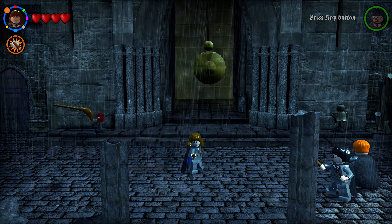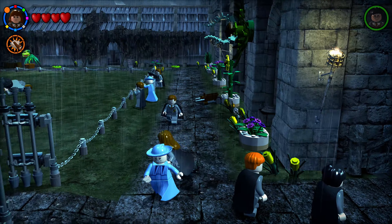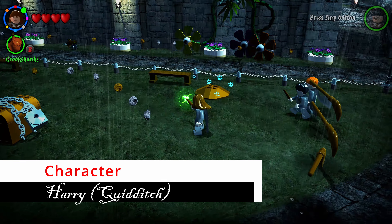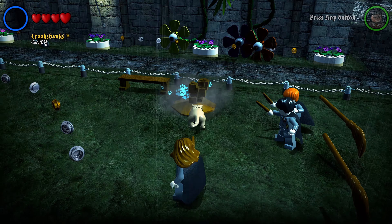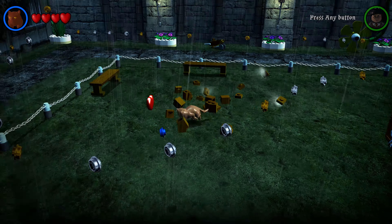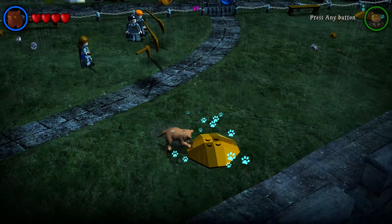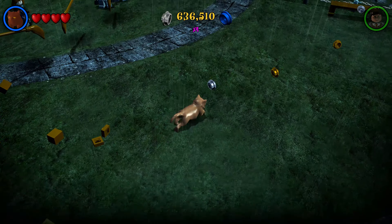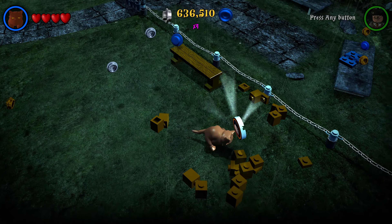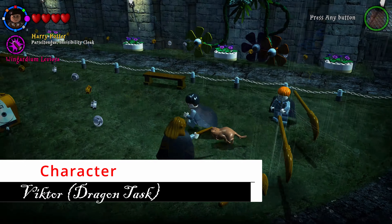Back in the clock tower courtyard, head left into the quidditch training field. Use Hermione and Crookshanks to dig the five dig spots scattered around this area — when you dig all five, your next character token will spawn.